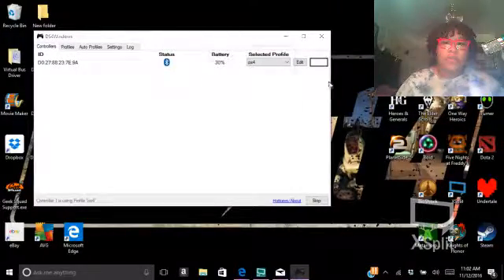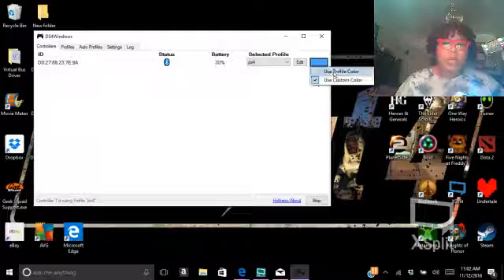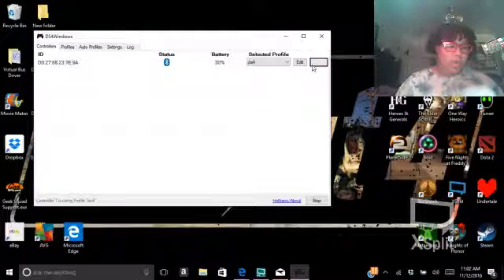And you can change the color from here. As you can see — red, blue, yellow. Or I just turn it off most of the time, anyway.